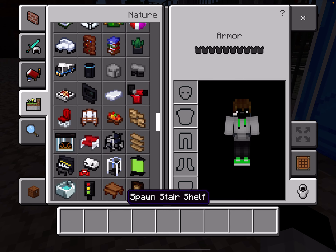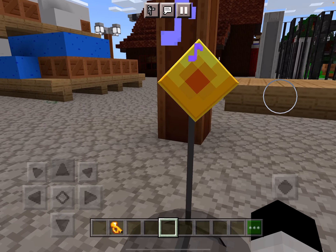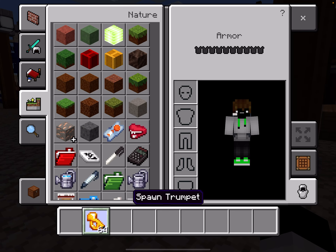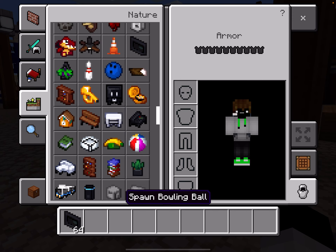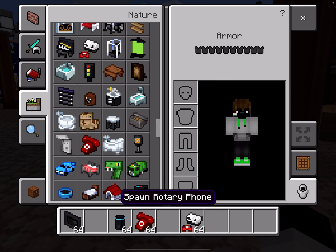The spawn eggs. Oh yes, there's so much. What is this? Trump? Oh - it's a trumpet. So much items. Did you hear that? You can start a band in this game. So much furniture items. Alexa. And consoles. A phone. What kind of cars do they have?